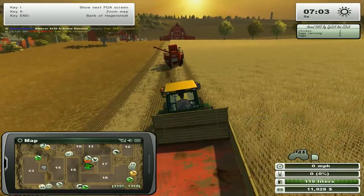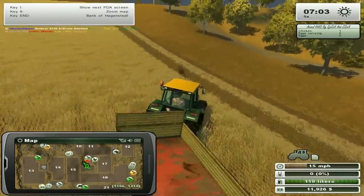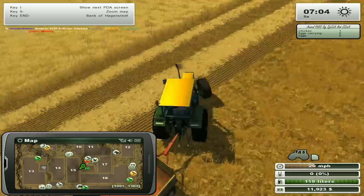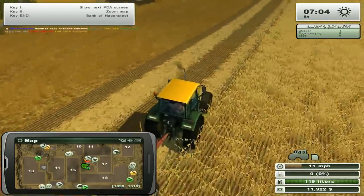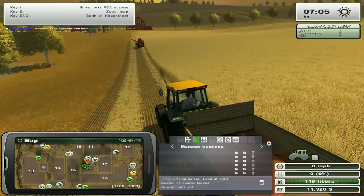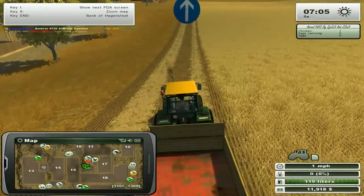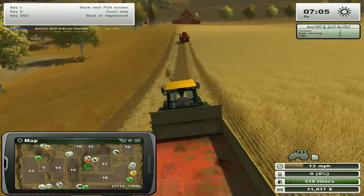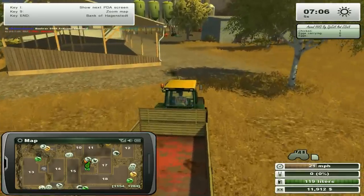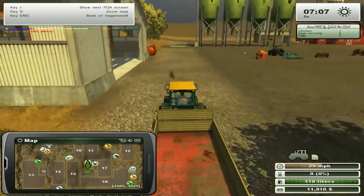What we're going to do - don't drive on the crops. This is number 16 and it's the smallest out of all the fields around us. Let's stop here, open this up. We haven't got any recorded courses. So let's start the course recording. People on Xbox and PS3, you're not going to have this little cheat. For the PC people, make sure you get CoursePlay - it really does benefit the game a lot.